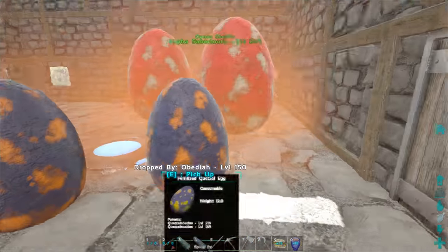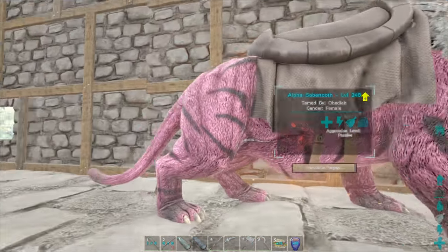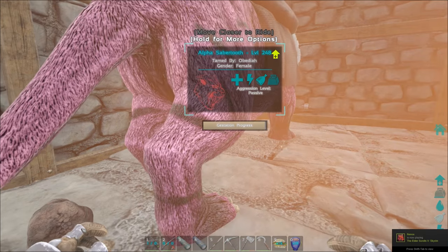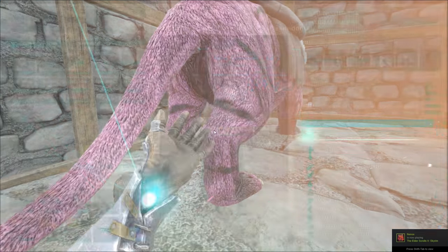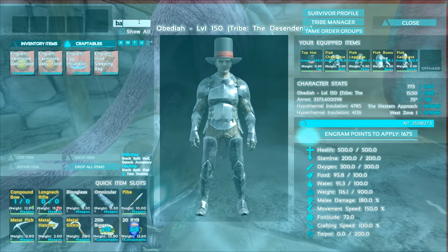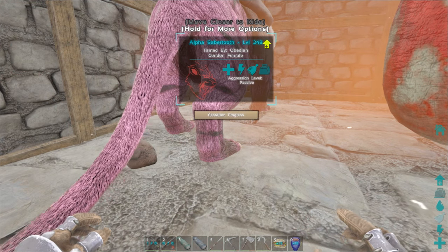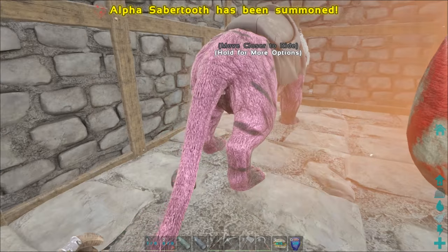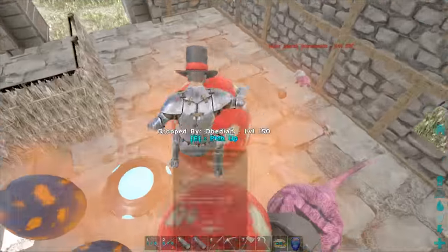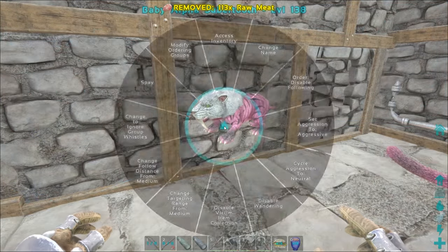We've got our eggs laid down — two quetzals, two alpha rexes — and this saber is about to give us her baby. Look how pregnant she is. We have meat on us; the baby food takes raw fish which I wasn't about to go get. Alpha baby saber tooth has been summoned — there you are, you're flying! Accept meat, disable wandering, get more meat.